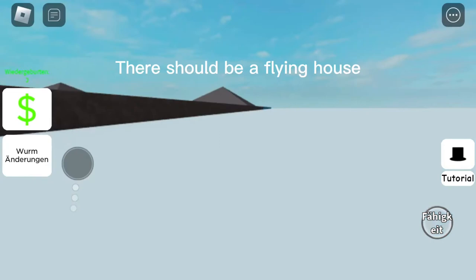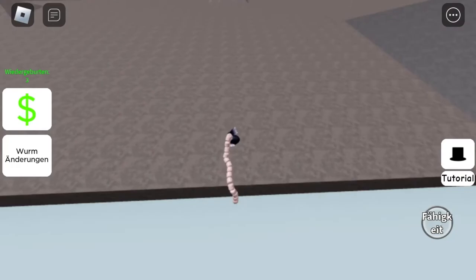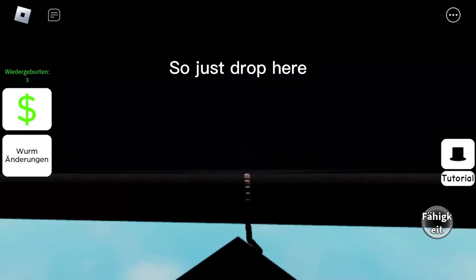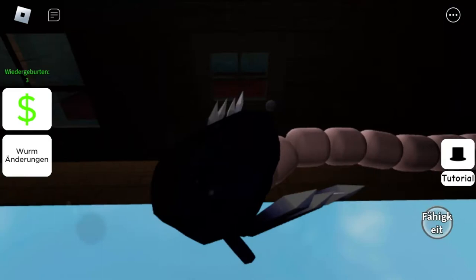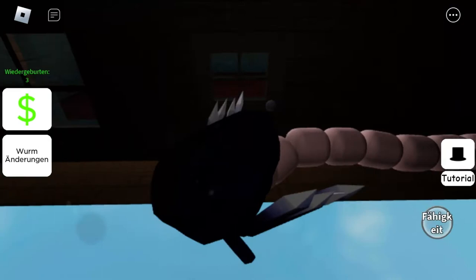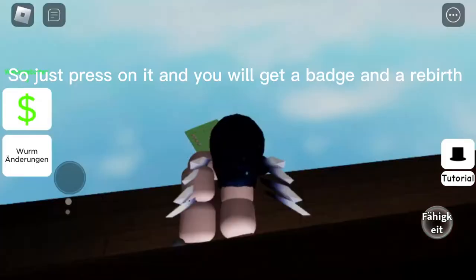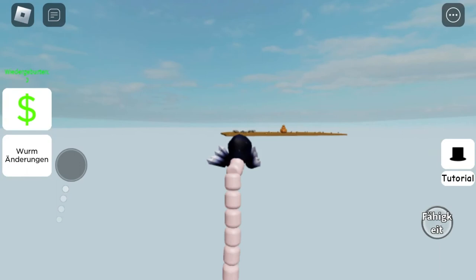For the third badge, there should be a flying house — try to go in. Just drop here. It cost me 40,000 leaves because I already have three rebirths. Just press on it and you will get a badge and a rebirth.